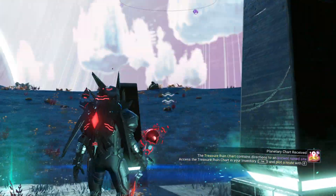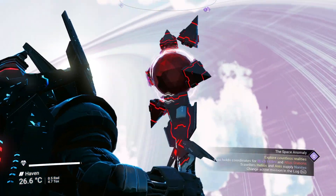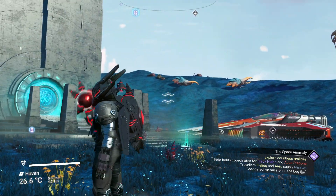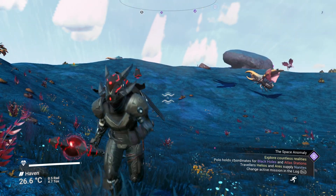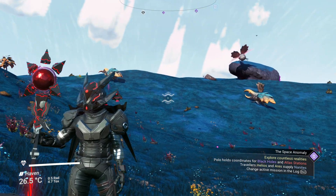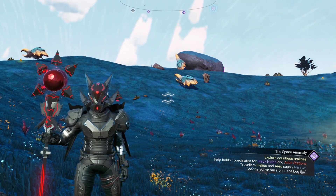I wanted to go to this planet because I found it on my other saves and I like it a lot. It's a moon, as you can tell by the giant rings in the sky. Really, really pretty colors here. It is a dissonant planet, so we will have some Radiant Shards and Atlantideum to find — really cool, pretty stuff. And the reason we're here is because we're not exactly done with the autophage stuff.